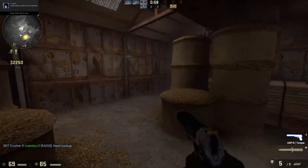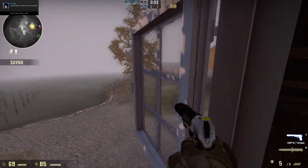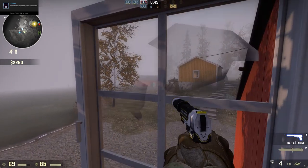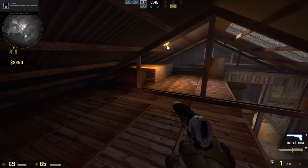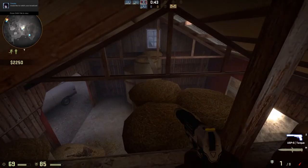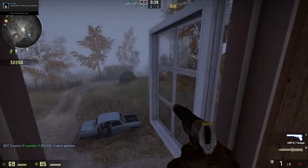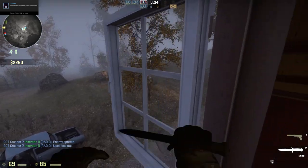Up here is also a nice spot — nobody ever checks here. You can open up your window and have it block you a bit, using it kind of like a shield. You can also go up here and open this window to check outside if you really want to.